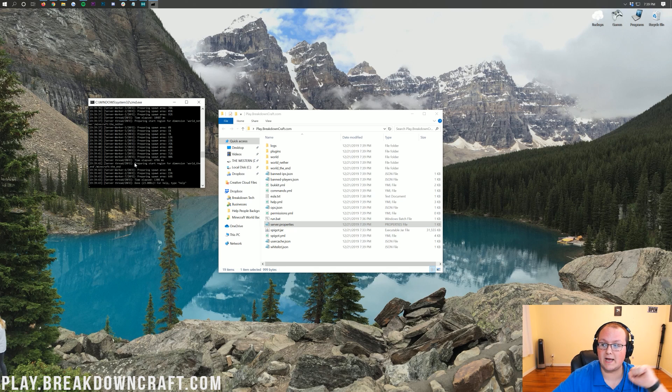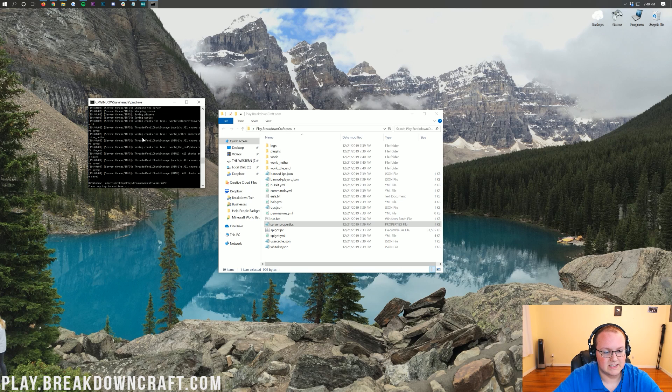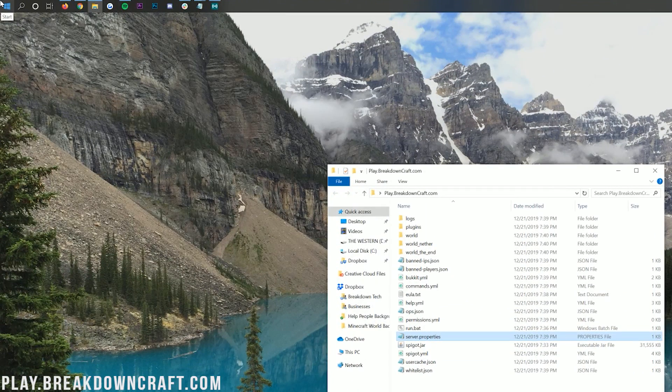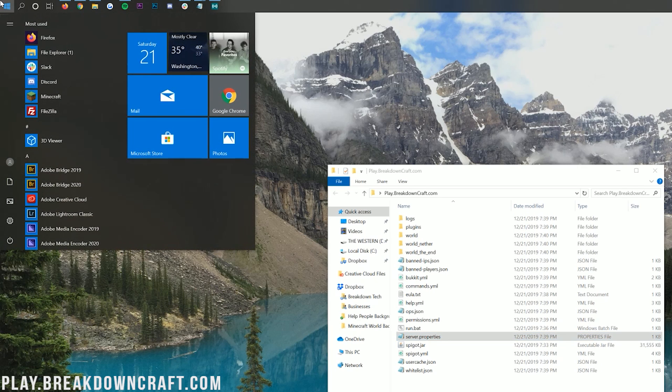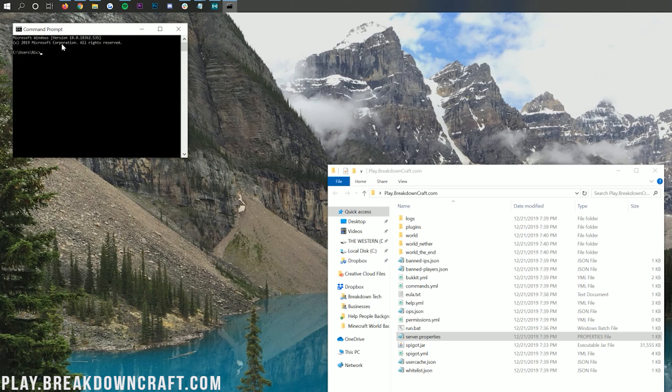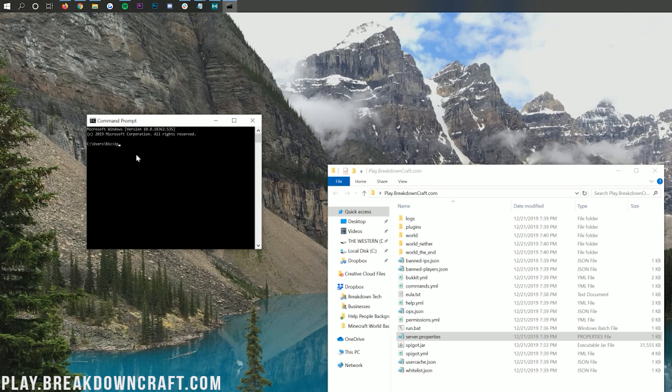To allow your friends to join, we need to port forward. First, stop your server — type STOP in the command prompt and it will close everything down. Then click the Windows icon, type CMD, and open the command prompt. In the command prompt, type IPCONFIG — all one word — and hit Enter.